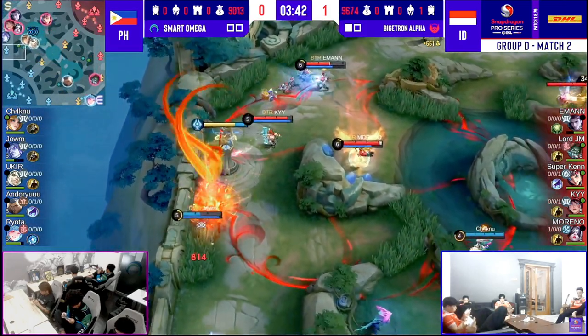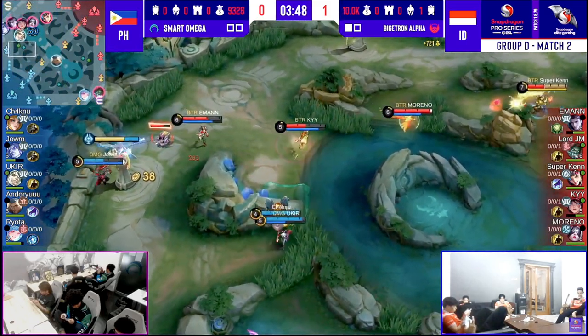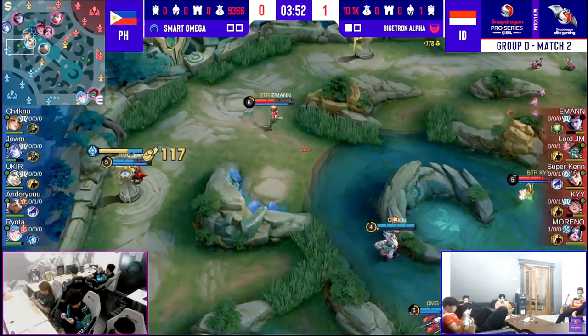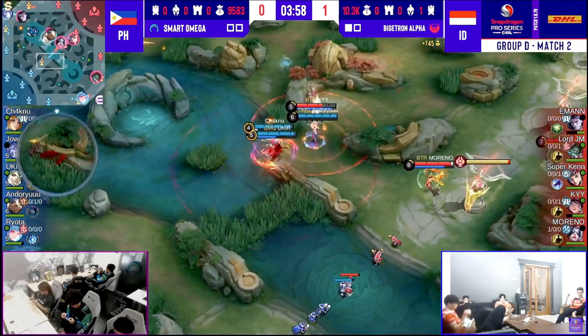They want Joem dead for the airstrike — two connecting. That means more goal plating for Emman, potentially. They do spot Chanoo rotating up towards the top side. Bigotron Alpha just want to create this lane advantage for Emman. If one of them has to take an early recall here, they're going to lose quite a bit of goal plating.